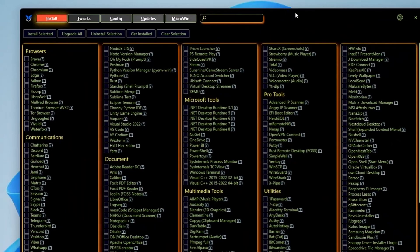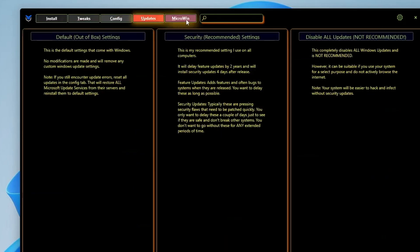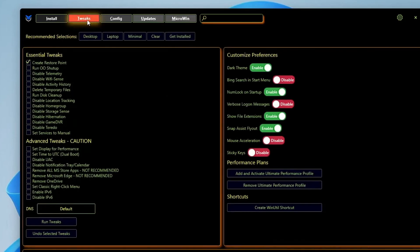It will then give you a tool dashboard where you get different categories like Install Tweaks, and Microwave — a new feature which has been added to create a custom deep-loaded copy of Windows 10 or Windows 11. In this video we will be discussing about the Tweak section, so click on it and at the top you will find some recommended selections.